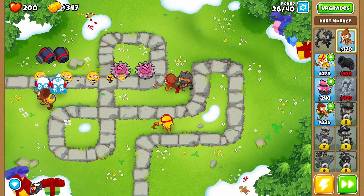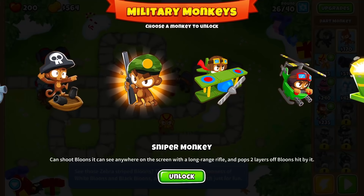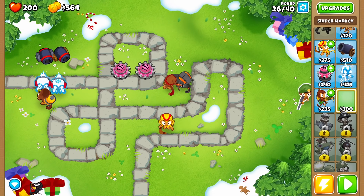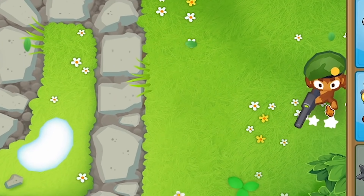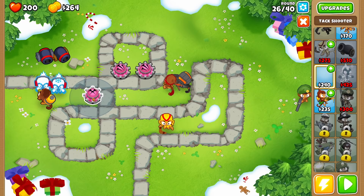We're currently around level 26, and so far nothing is posing too much of a threat yet. But it's going to escalate quickly, so I need to continually add all sorts of monkeys — like a sniper monkey. The best part about these guys is you can put them basically anywhere on the map and they'll still hit the bloons. Then let's add another one of these right here to help thin out all the bloons along the way.